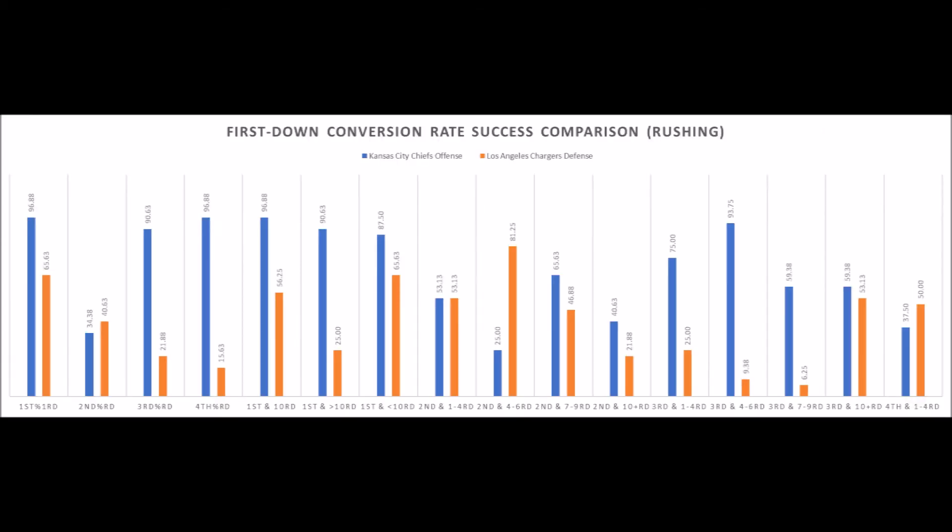When we look at the Chiefs versus the Chargers, the Chiefs pretty much beat the Chargers when it comes to first down situations with the run and especially third down situations with the run. The Chiefs' offense in terms of second down conversion rate with the run has not been amazing, but there's a slight advantage there. I would seriously give this to the Chiefs — when it comes to first down and third down, those are two big downs. When you're able to create first downs with the run on first down, that says a lot about your rushing offense, and especially getting first downs on third down with the rush shows you have a very functional rushing offense.